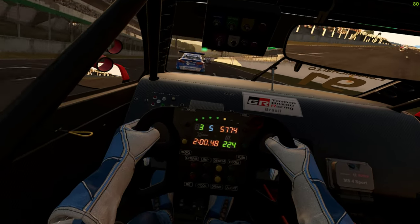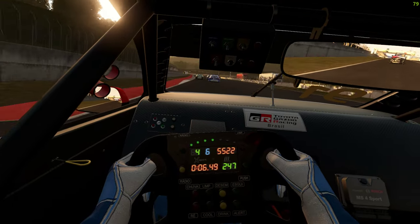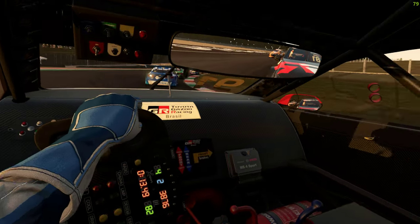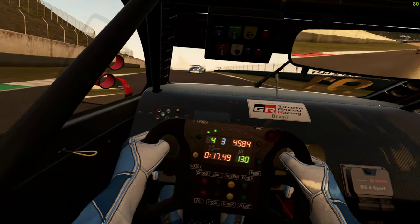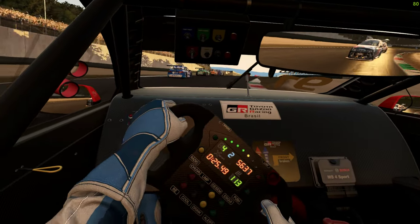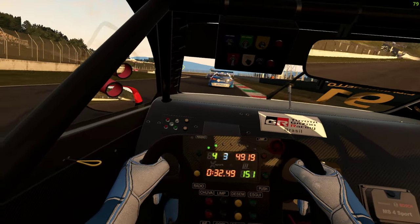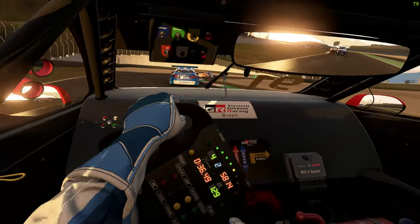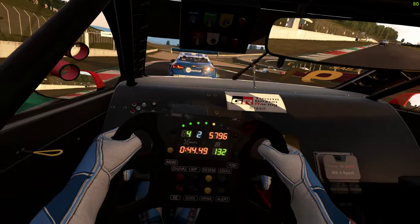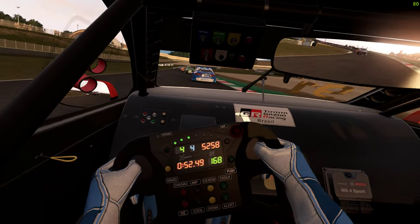Two laps to go. Going over to the inside to block — struggling to get grip coming out of there. The car's getting really squirrelly on the brakes and on acceleration. There's a lot more temperature effect as well — the window that you work well in is a lot narrower, so you really do have to watch yourself pushing.